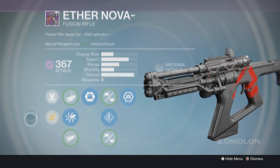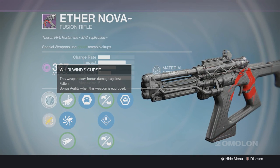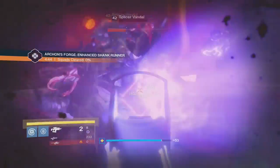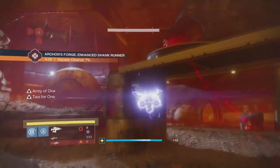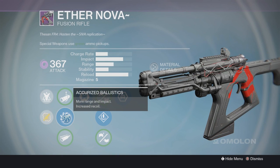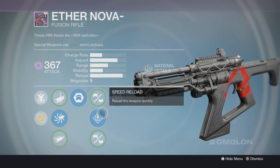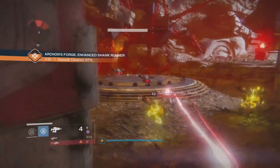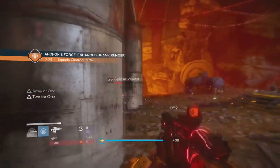For this next one I got the Wrath of the Machine Fusion Rifle, and it's called Ether Nova. I'm not a huge Fusion Rifle fan, I don't ever play with a Fusion Rifle, but this Fusion Rifle is a beast. The Whirlwind's Curse obviously comes with it. It also has Linear Compensator, Accurized Ballistics, and Field Choke. It comes with Army of One — quick unassisted kills with this weapon reduce grenade and melee cooldown. For the tree perks it has Small Bore, Speed Reload, and Braced Frame. Two for One doubles the effectiveness of the Army of One perk, making the regeneration cooldown so much better.